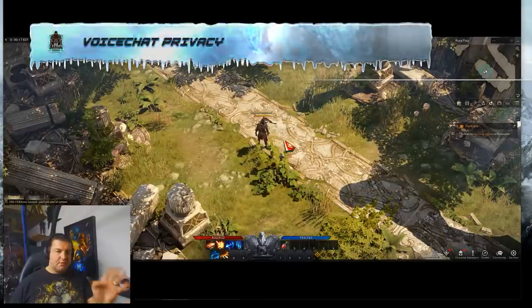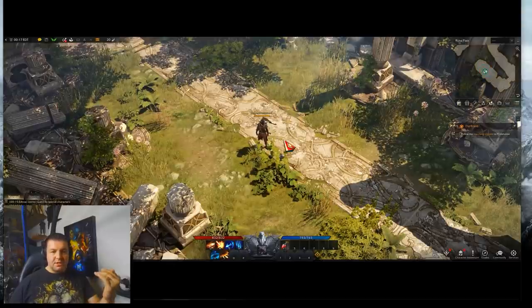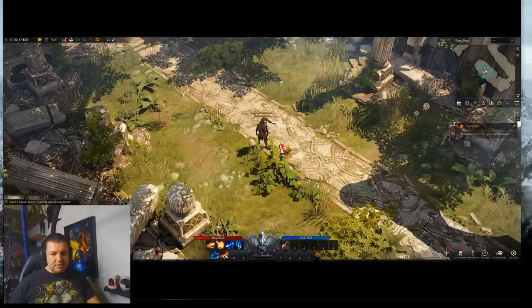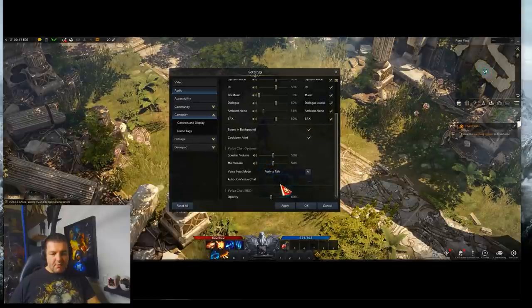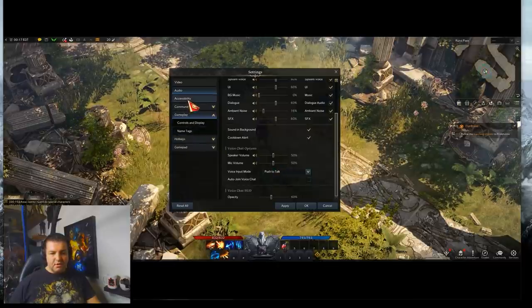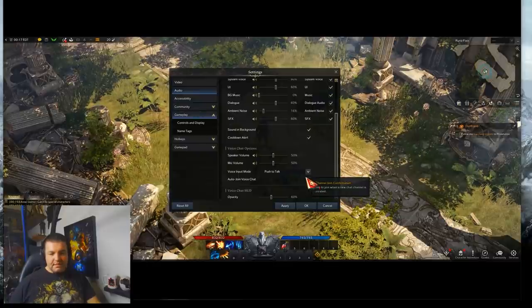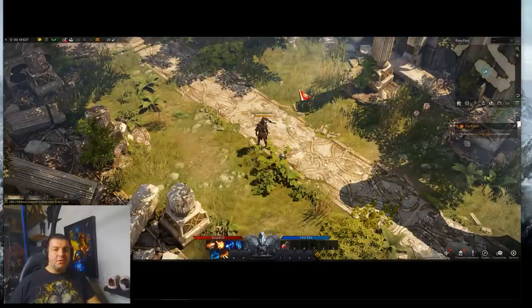The final tip has to do with voice chat settings. When you play in a group, the game defaults voice input mode to Always On, which can be a little annoying — it picks up everything, like conversations with loved ones or your dog barking. Go into Settings, Audio, scroll down a little, and you'll see Voice Chat Options. I recommend switching from Always On to Push to Talk unless you have a very quiet, controlled environment. You can also go under Controls to adjust what your push-to-talk button is, and you can set it to auto-join voice chat as well. Keep in mind this defaults to Always On, which could be a bit shocking if you're not prepared.